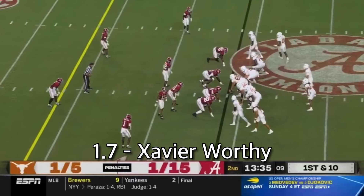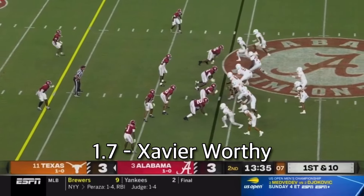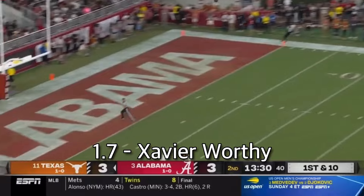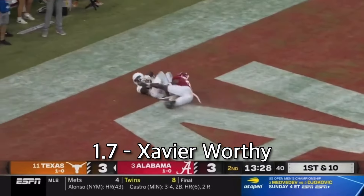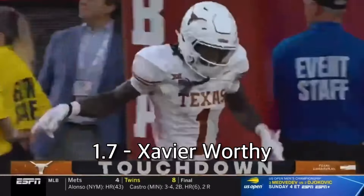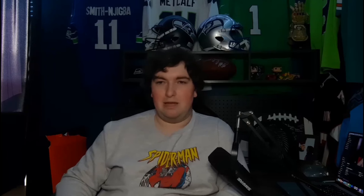At 1-7, kind of the opposite of that — a great situation for a receiver — would be Xavier Worthy. Think Deshaun Jackson with Andy Reid and Patrick Mahomes. They obviously needed a receiver badly. Even though they won the Super Bowl last year, they had a massive hole at receiver. Andy Reid will maximize this guy's talent, and Mahomes will get him the ball in ideal situations. Xavier Worthy's situation is the best it could have possibly been for his skill set, and I would take him at 1-7.